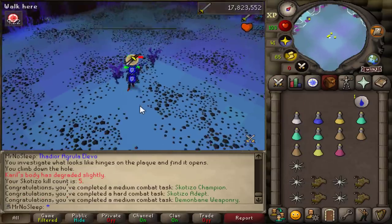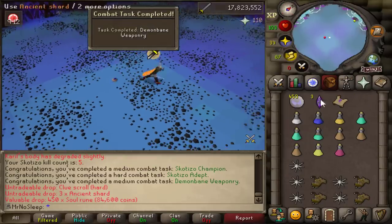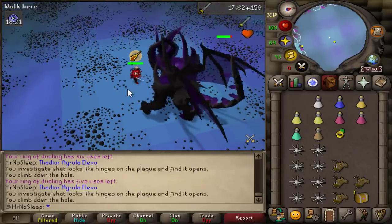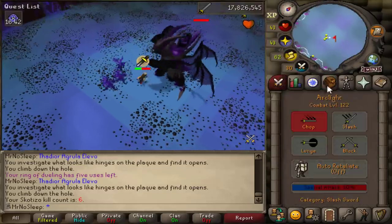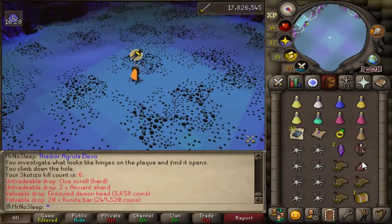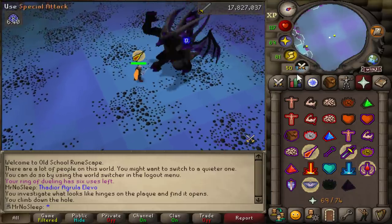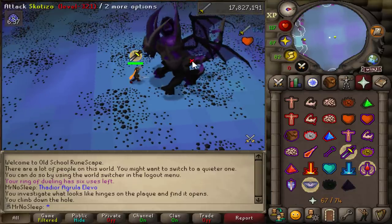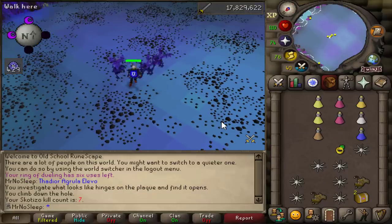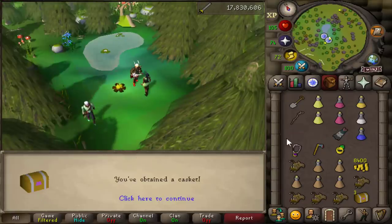Moving on to Skotizo - my kill count was only 4 coming into this video. This is actually where I died and lost my ancient staff and amulet of glory (trimmed) many years ago - bad memories. He is a powerful monster, especially if your special attack doesn't hit. My ironman is certainly not as well set up as my main. I was enjoying completing clue scrolls and was two for two at this point. It's really important to bring an arc light here as well as decent food and stamina potions.